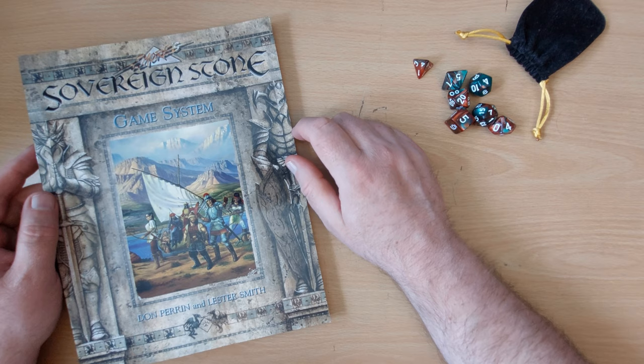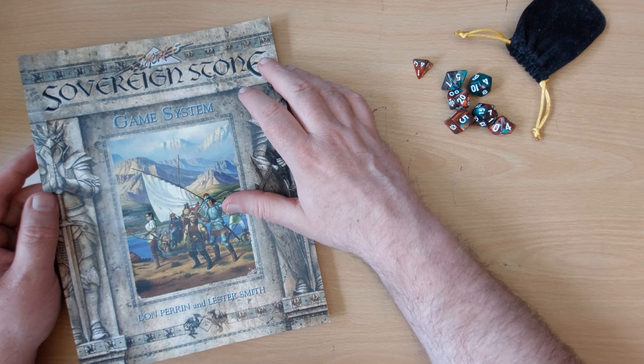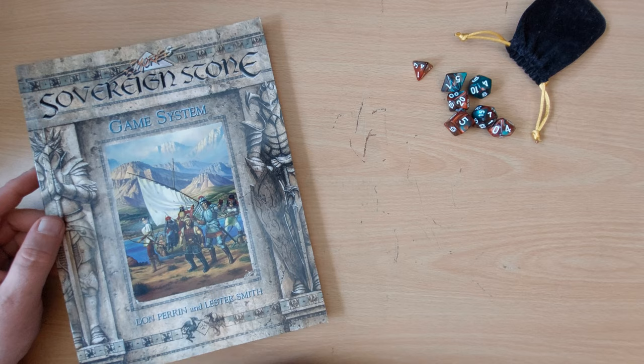Hi guys, Freddy here and welcome back to the desktop for another Rules Breakdown. This week, after doing a Retro RPG Unit on Monday, I'm going to be doing Sovereign Stone. This is a 1999 role-playing game from the worlds of Larry Elmore, but with rules by a number of people really famous for their Dungeons & Dragons work — Don Perrin, Lester Smith, Jeff Grubb, Margaret Weiss — just so many famous names involved in this game.